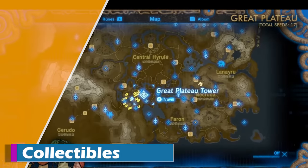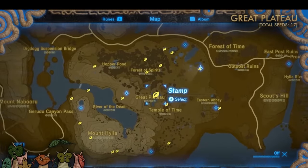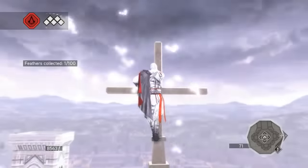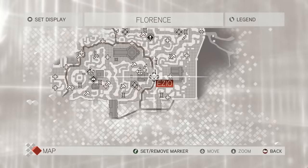Collectibles. Nothing drives open world gamers to insanity more than collectible items. Whether it's Korok Seeds in Legend of Zelda: Breath of the Wild, Nirn Root in Skyrim, or Feathers in Assassin's Creed, small annoying collectibles that gain no reward but satisfaction are a staple of open world games. And Red Dead Redemption 2 is no exception.